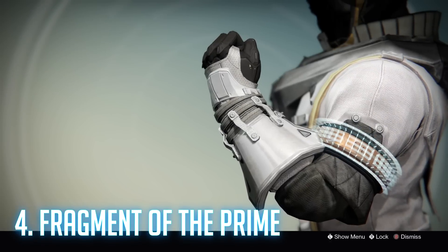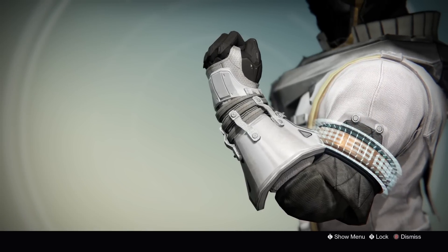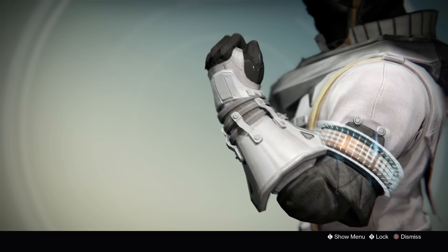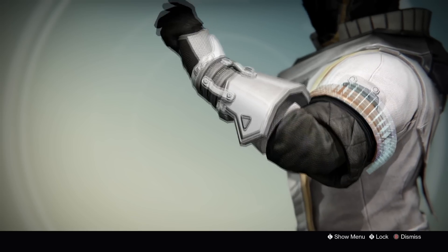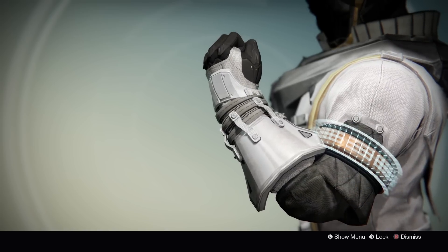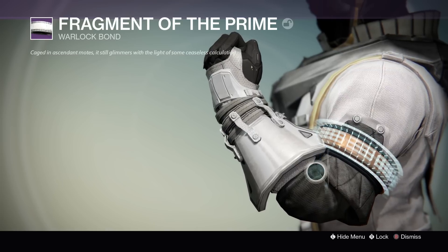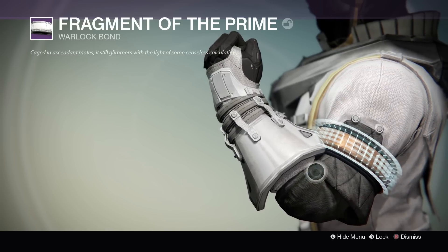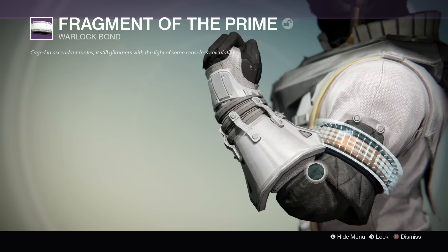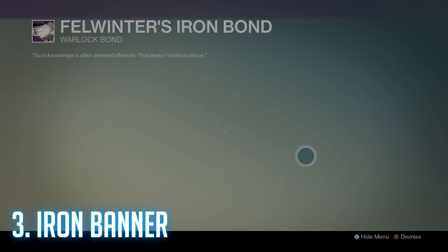At number four we have the Fragment of the Prime. Vault of Glass has a special place in my heart, mostly because it's just good, and it also puts out very nice looking pieces of armor. The Fragment of the Prime is something I always use on my warlock — partially because it's the only thing I really have, but it actually looks good and I like to show it off.